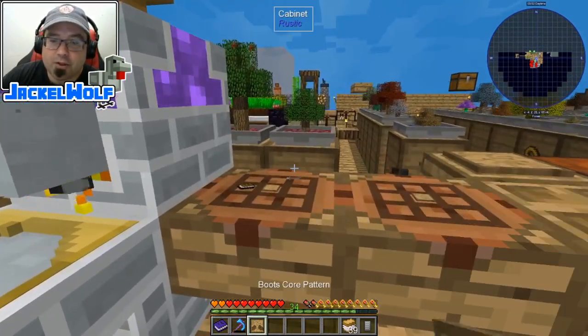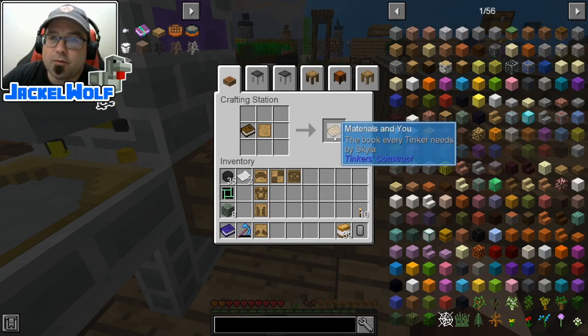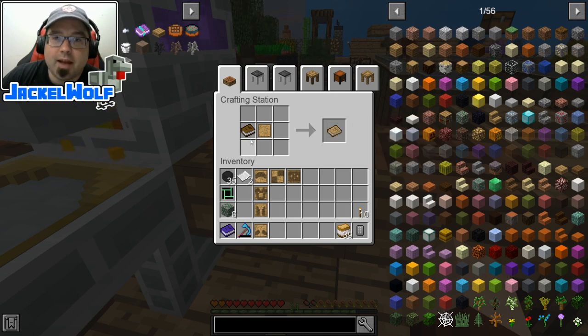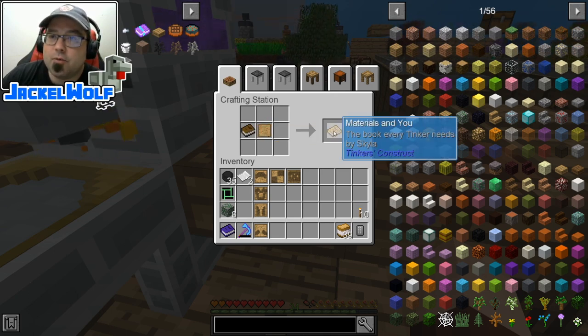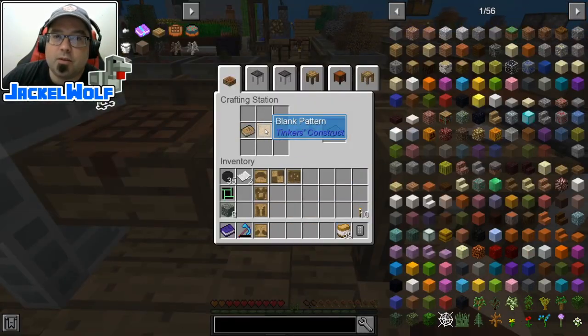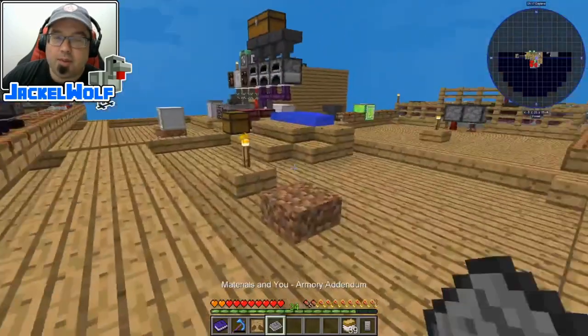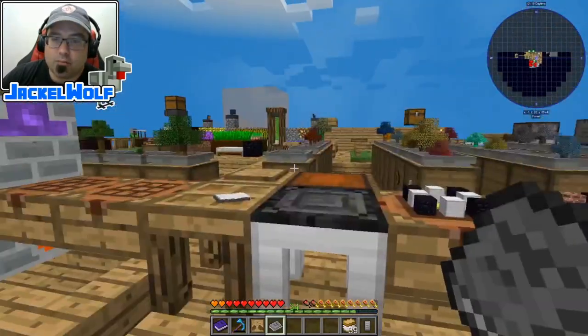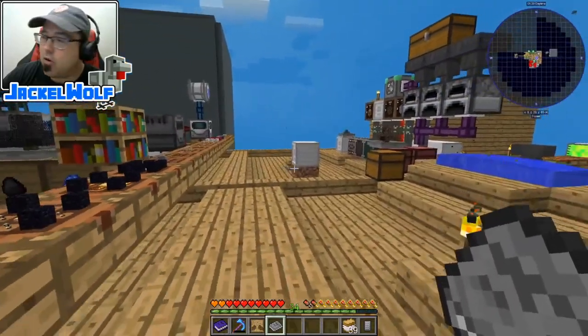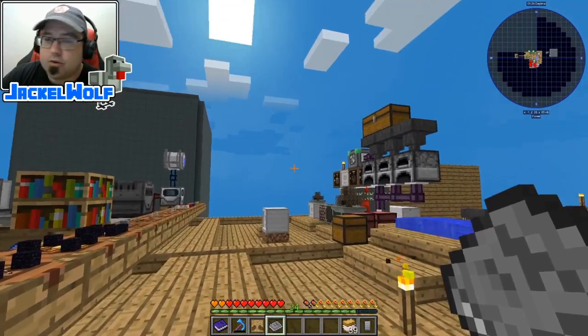First off, you're going to want to create yourselves an armorer's manual. To do that, we first need a 'Materials and You' — the standard Tinker's book — crafted by taking a book and a blank pattern in a crafting table. We take that 'Materials and You' and place it with another blank pattern to get our 'Materials and You: the Armor Addendum.'